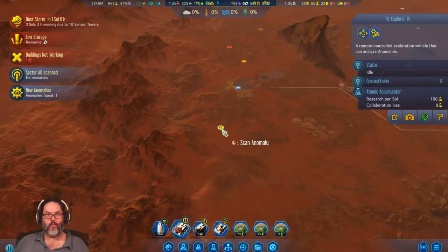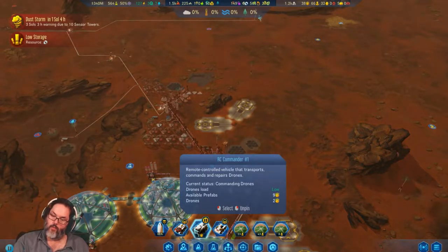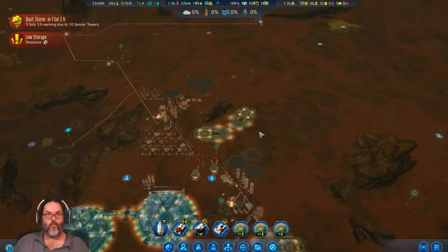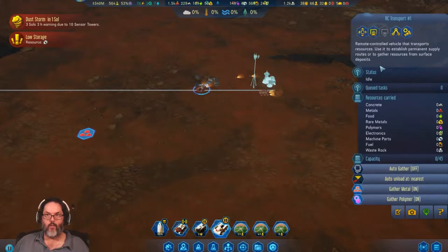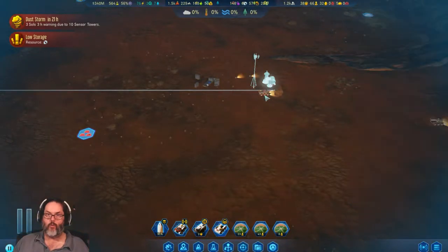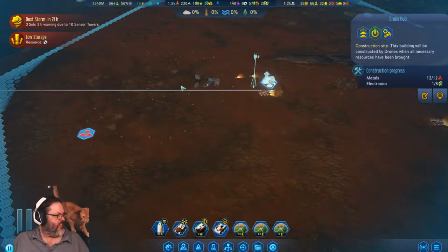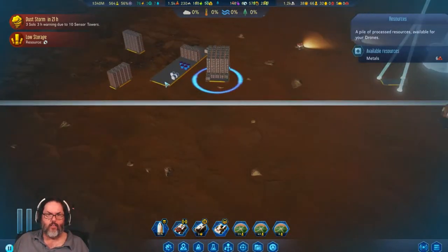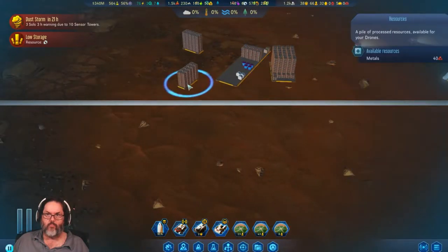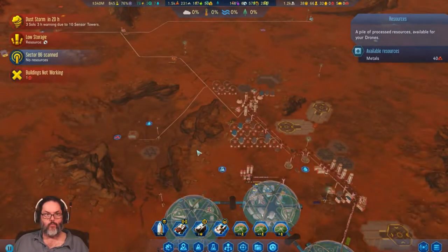Another anomaly — come down and check that out. You are heading up this way, good job. We are going to auto gather. And you're waiting on that. The cat just stuck claws in my neck — that hurt! We'll figure it out.